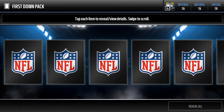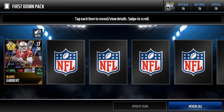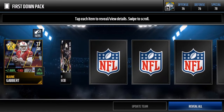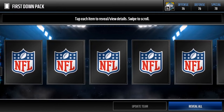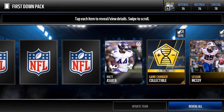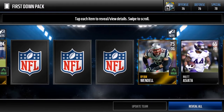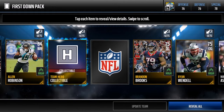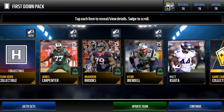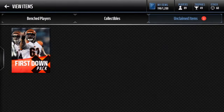Next pack — let's see if we can pull some elite heat. We have Blaine Gabbert, the starter. Let's see... we got Alan Robinson, that's a pretty good player, and LeSean McCoy, that's not bad. We got a game changer collectible, which is pretty good — I can actually complete that so I'll open it at the end of this video — and another team hero collectible.